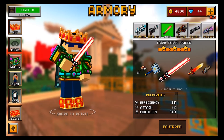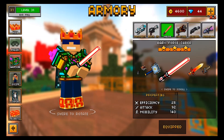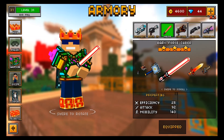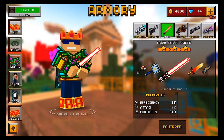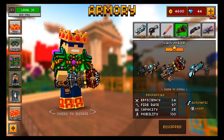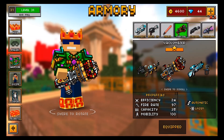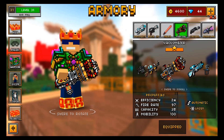The melee weapon is the dark force saber, and the reason I chose this is because it's related to the Star Wars franchise. Star Wars takes place in outer space, and one of the main characters, Darth Vader, has a red lightsaber which is very similar to the dark force saber. The special weapon is the vacuumizer — outer space has a very low density, which basically makes it a natural vacuum, and that's why I chose this as our special weapon.